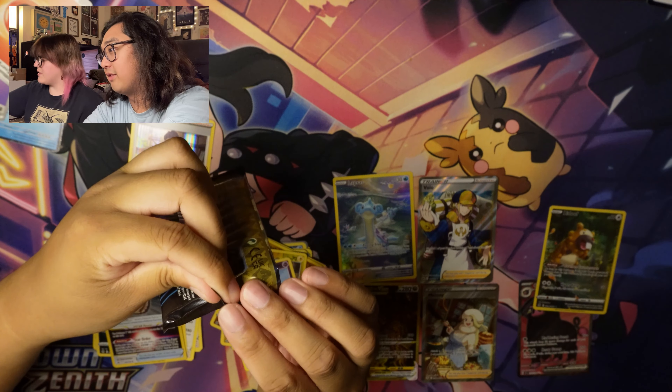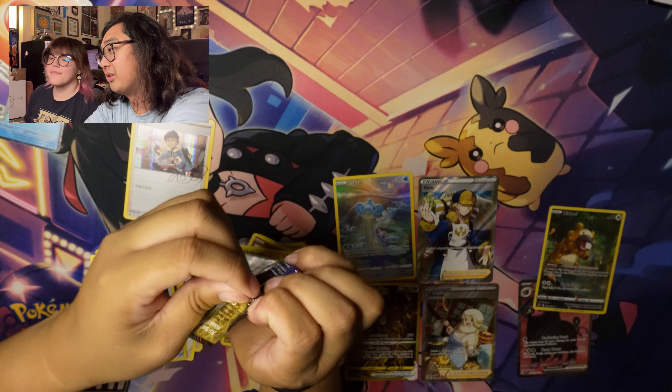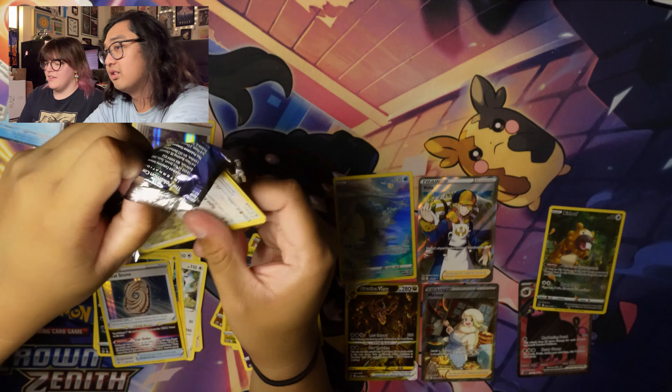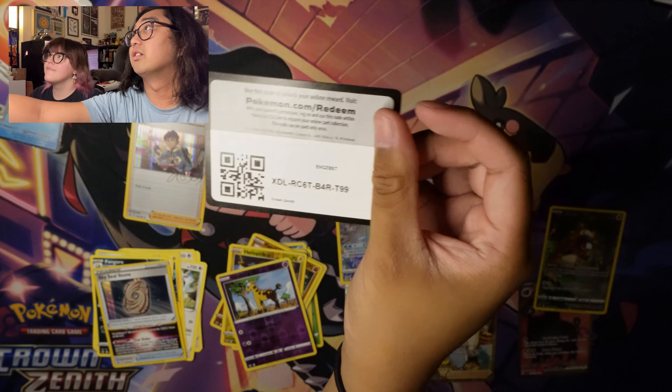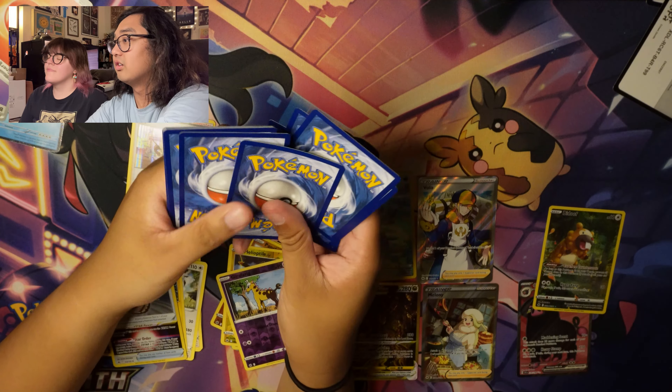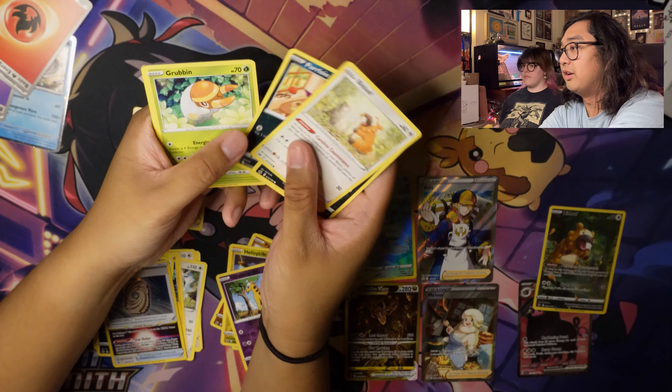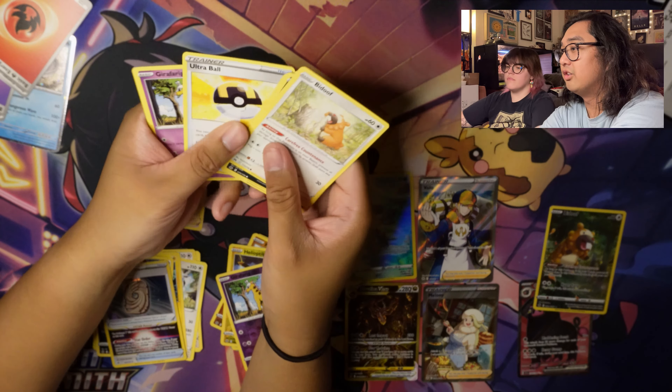That was my final pack. I got one pull from that tin, I got two — I like the Hop. I picked a good tin. From the four packs: Bidoof, Koffing, Salandit, Purloin, Grubbin, Energy, Ultra Ball, Girafarig, Pincurchin — and this is one of my chase cards — Besties! The Electivire Galarian Gallery. Electivire and Magmortar are besties. So cute. That's us. I think I'm Magmortar. The Electivire is my vibe.